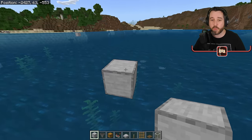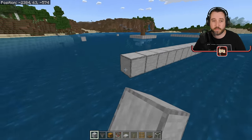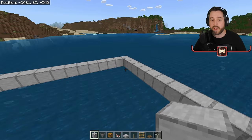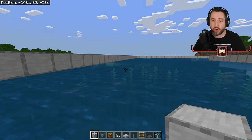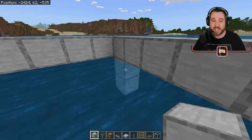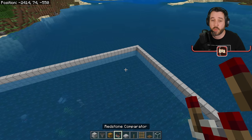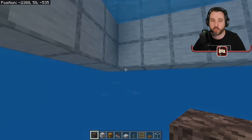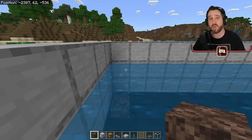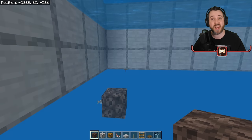We're going to do that out of each side and then connect all the sides together by taking these blocks out. Now, you want to take this start of a wall, bring it down by two, and fill that in all the way around — this is going to be kind of the wall of our farm. Next thing we want to do is get our soul sand, and the soul sand is going to go right below this. There will be two blocks of water above the soul sand — that is what you want.